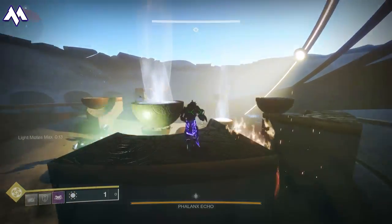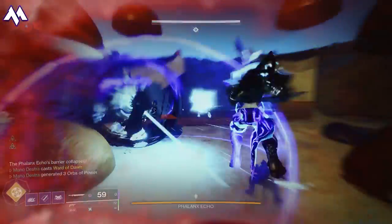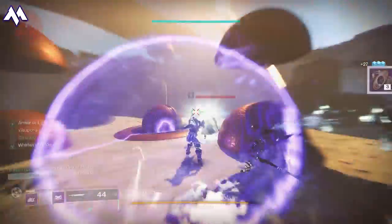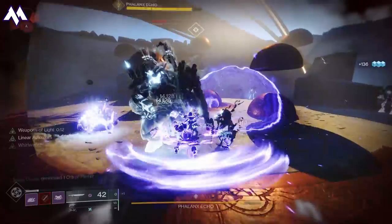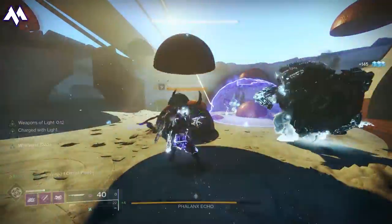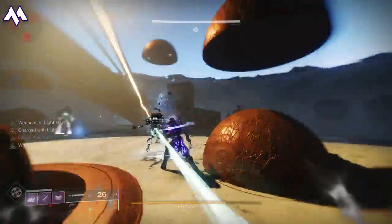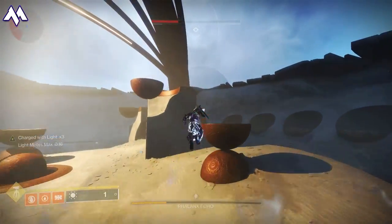Some of you might be asking why I don't recommend using a bubble. If you can use the bubble in this encounter, that's great. But when I tried it, more often than not he'd move out of the bubble and I would hit his shield and not be able to do as much damage. It was better to get the charged-with-light piece plus the Keen Blade together, which does more damage along with the sunspots and the increased survivability of being able to melee things consistently. I just found that bubble wasn't the play for me — I'm using Bottom Tree Sunbreaker.